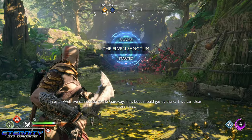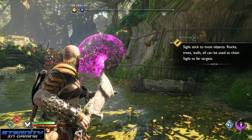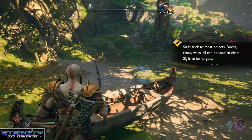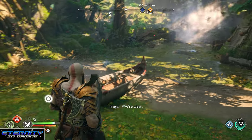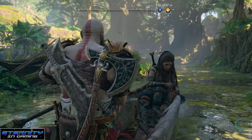Here we need to use her red arrows to connect them, and use the chaos blades to ignite them. That'll get rid of the branches, and then one more set of arrows is needed. Press up on the d-pad and swap to the green arrows, shoot the outer log, and then you can get in the boat and keep going.